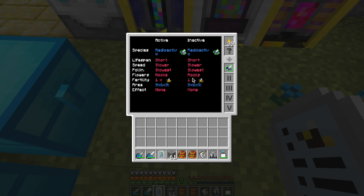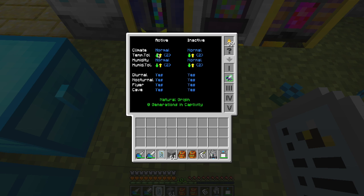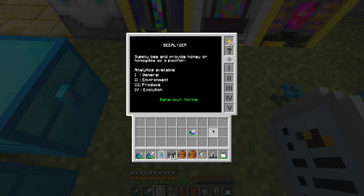Short lifespan — that's fine. Slower speed — that's better than slowest. Slowest pollination — don't care about that. Flowers: rocks — that was natural for the rocky drone and that's fine because I don't have to have flowers or cactuses or lily pads around, just rocks, any stone. Fertility I'd like to up later just so I can get excess bees. The effect is none — that's how it comes as a rocky. It's now two up, two down for everything, and by default a rocky has yes for all of the nighttime and cave conditions.